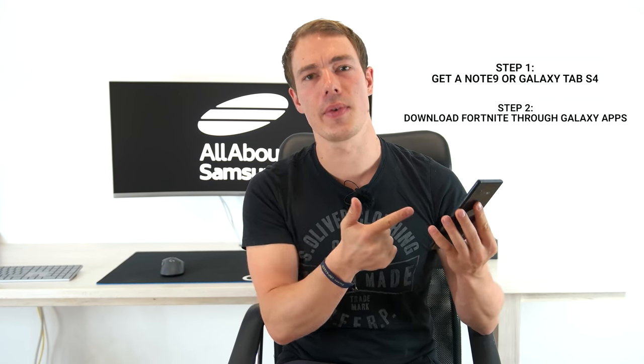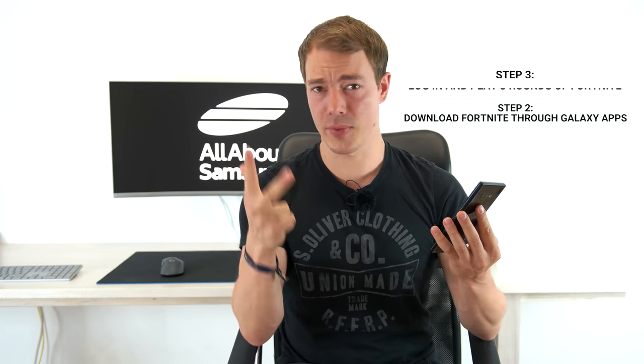Step one: get a Galaxy Note 9 or Galaxy Tab S4. Step two: download Fortnite through Galaxy Apps. Step three: log in and play three rounds of Fortnite on the Note 9 or Tab S4. Step four: wait one or two days — for me it was just 12 hours. Step five: there you go, now you've got the Galaxy skin on your new smartphone or tablet and you can show it in the game.